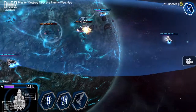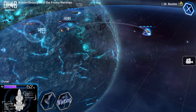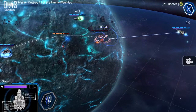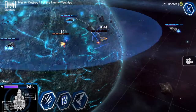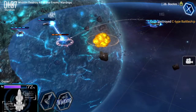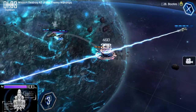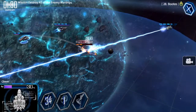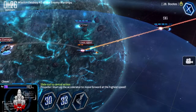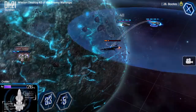Over time your ships will level up and get stronger — there's a max level they can reach but it takes a while. You can have three fleets, and your ships do take damage. After a mission they'll need repair, which takes maybe three minutes if a ship is completely destroyed. As you progress you'll get more and more ships — three fleets is a total of around 12 ships.